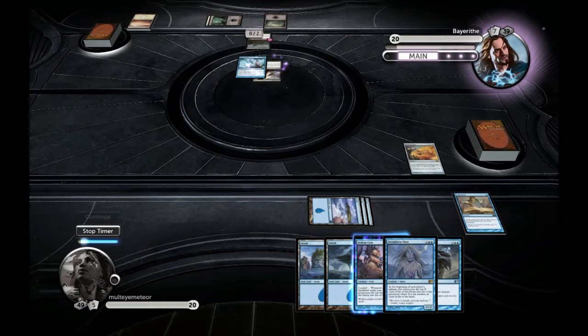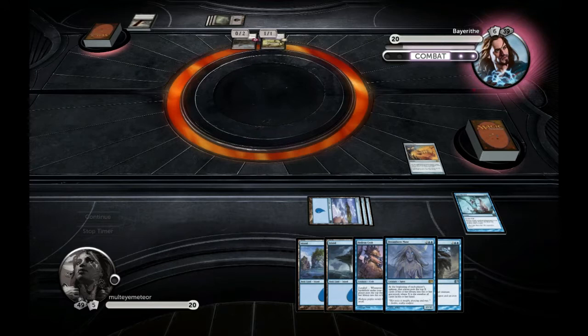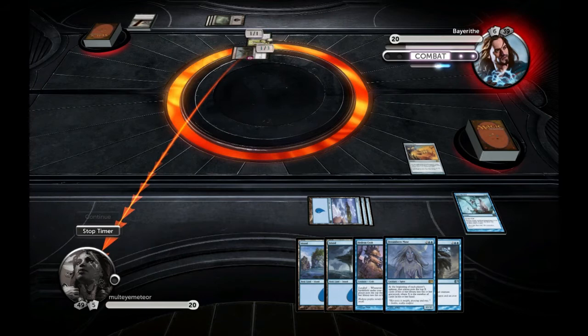Now he can get in — he drops that and he could get in for one. There's something on the board — that's not an R. Skellington.